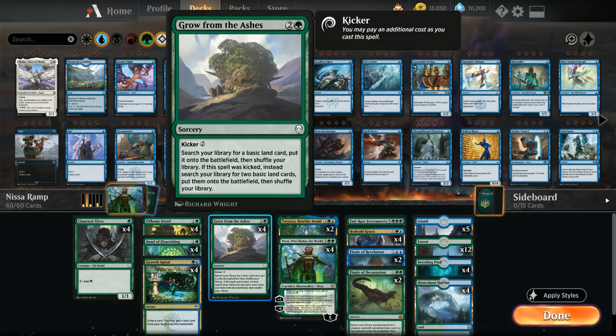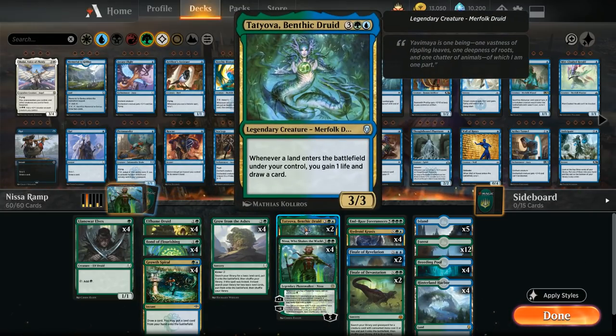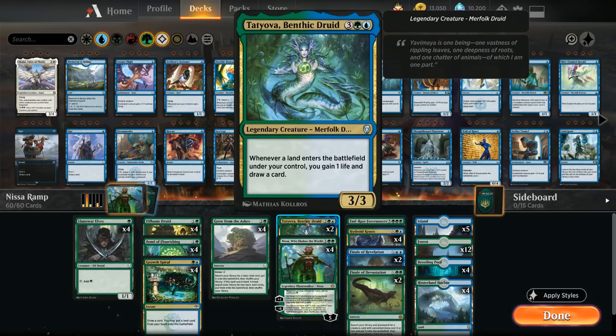Two copies of Tatiova, Benthic Druid say: whenever a land enters the battlefield under our control, we gain one life and draw a card. This plays great alongside Grow from the Ashes and Growth Spiral, and also works beautifully with Nissa's ultimate — minus eighting Nissa with Tatiova in play lets us search up forests and draw a whole bunch of cards. We'll often sandbag Tatiova until we can play a land alongside her to get immediate value even if she dies.